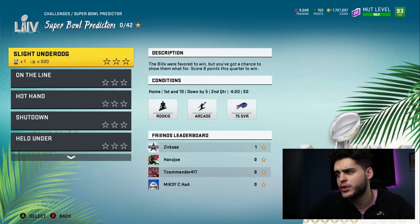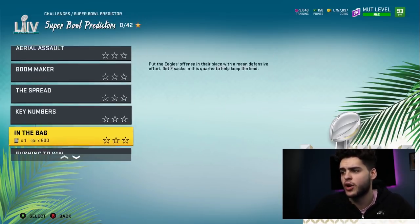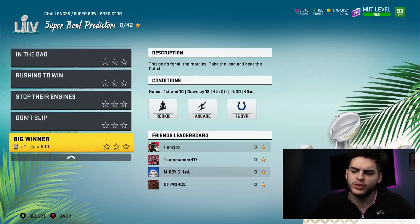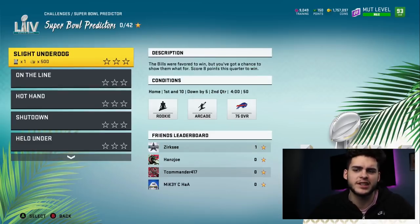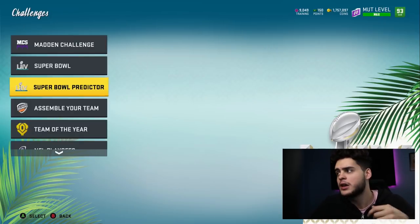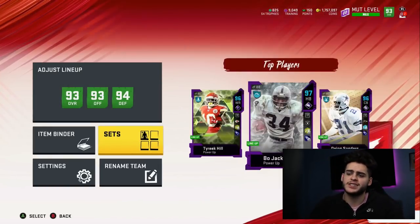How hard are the challenges? The Bills are favored to win but you've got a chance to show them — score eight points this quarter. Simple. Put it on hard and there are no bonus requirements for most of these, which is super cool. They're all like moment solos — very simple, very quick. You could probably get them done in a little over an hour playing straight. So you get 14 tokens there, plus one from the welcome pack, giving you a total of 15 to work with.